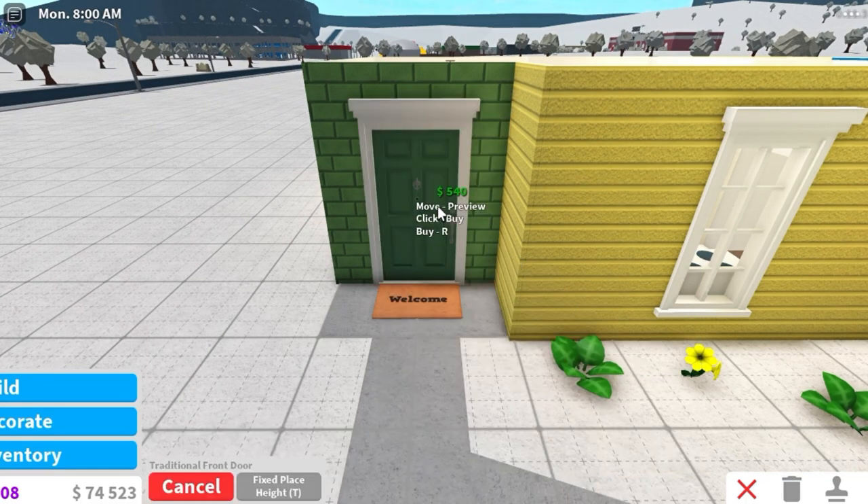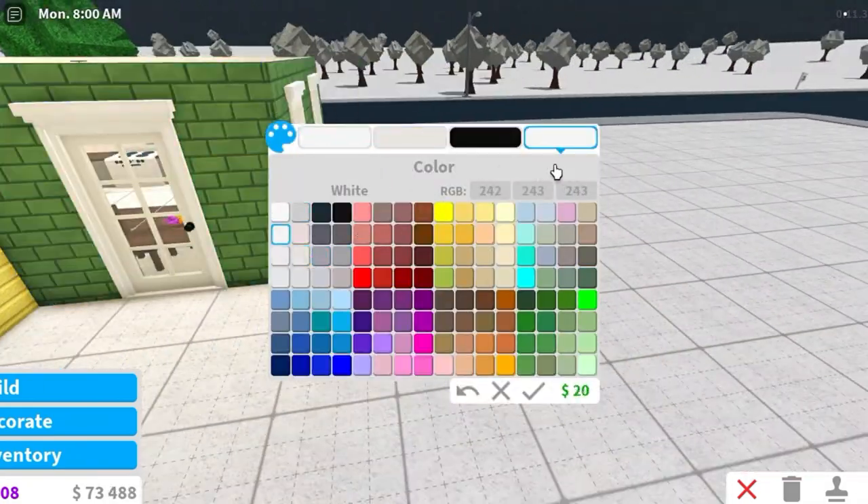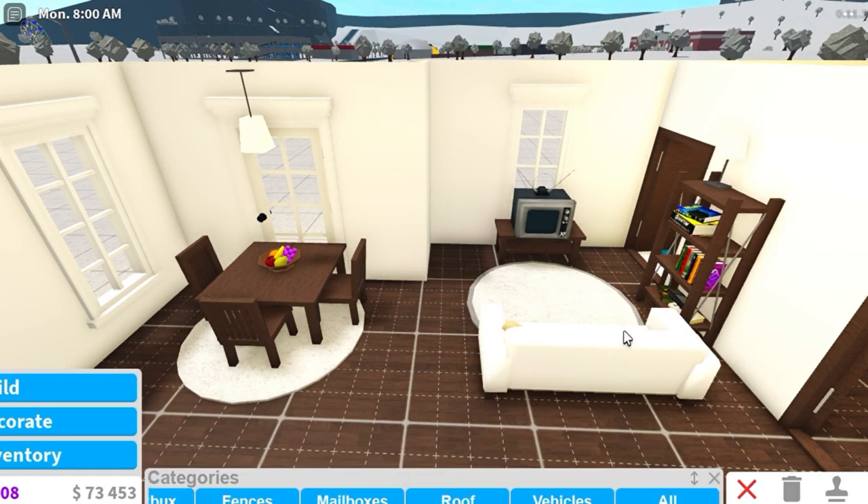Traditional is my favourite style of decoration, so we're going to use a traditional front door and a traditional French back door. And now it is time to add the wall trims.